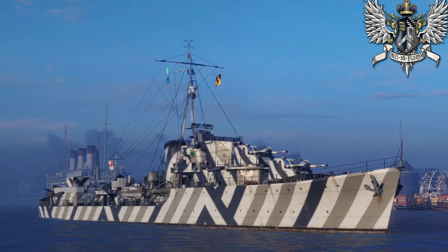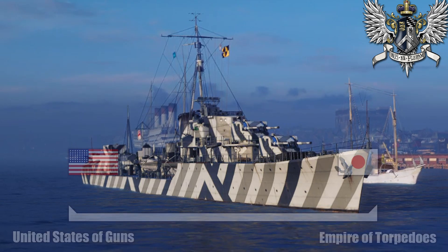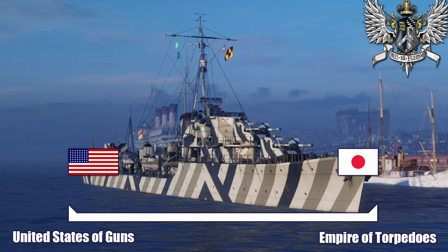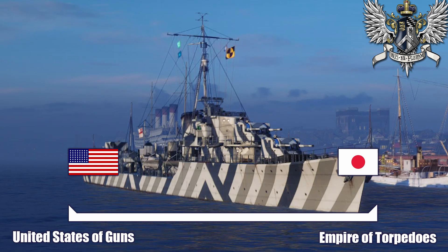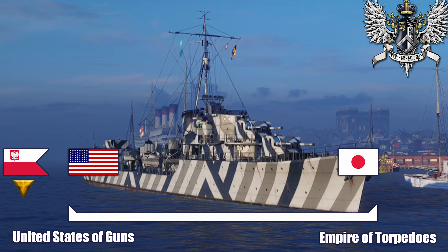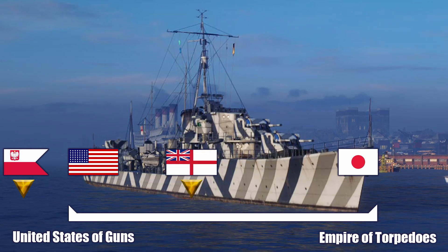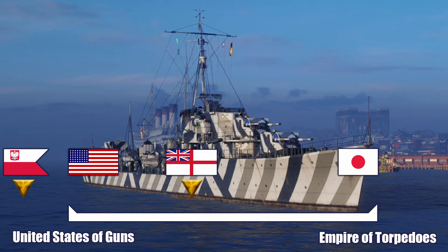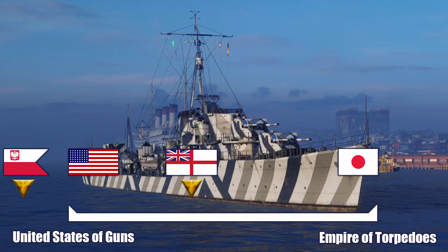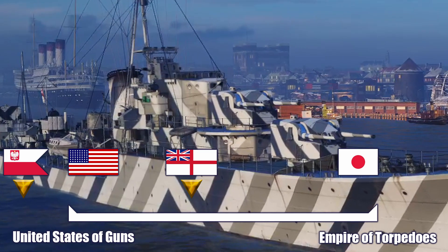A lot of people will compare this to the American line or the Japanese line, on sort of a continuum where on one side you have the Japanese Imperial Navy being really heavy on torpedoes, and on the other side the very gun-oriented American destroyers. The Royal Navy falls a little bit closer to the American side — they are very capable gunships, but they do have better torpedo systems than American destroyers. They play a little bit differently, trading utility between the Royal Navy and the US Navy destroyers.